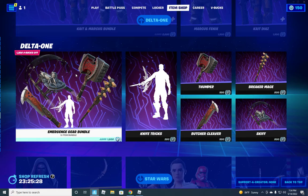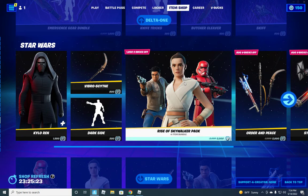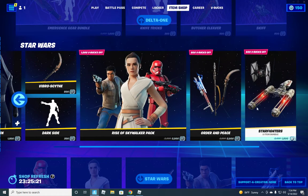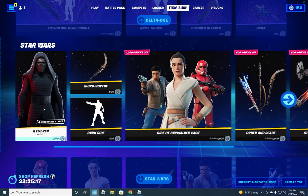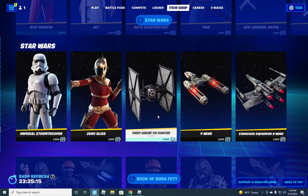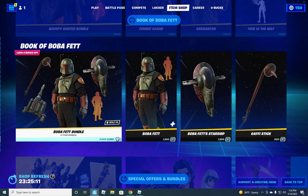There's also the Emergence Gear bundle, Kylo Ren, the Rise of Skywalker pack, the Order and Peace pack, the Starfighters pack, the Imperial Stormtrooper and Zora Bliss, as well as the Bounty Hunter bundle and the Boba Fett bundle.